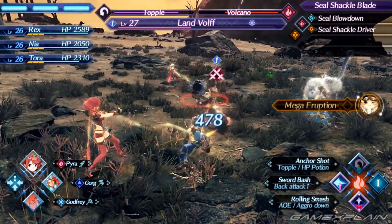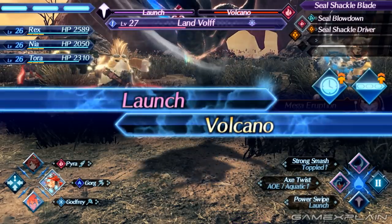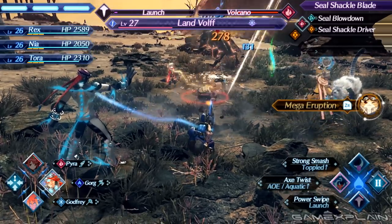It allows the player to have multiple sets of arts and possibly string them together for combos. For instance, you might need to auto-attack enough to use one art that then sets up for another art on another weapon to do huge amounts of damage.